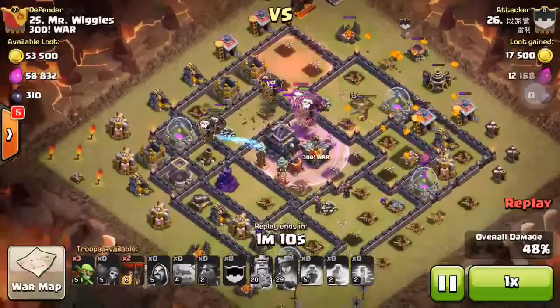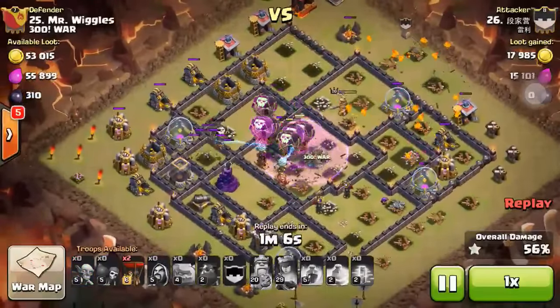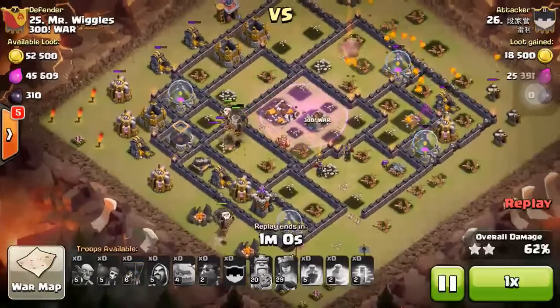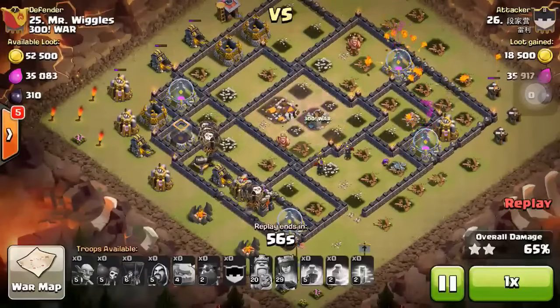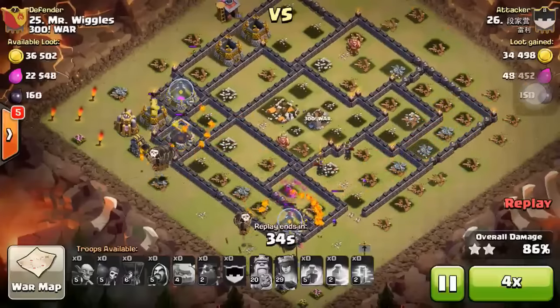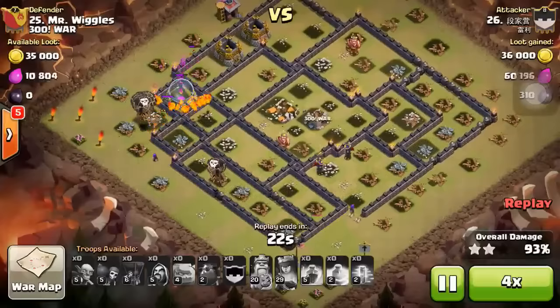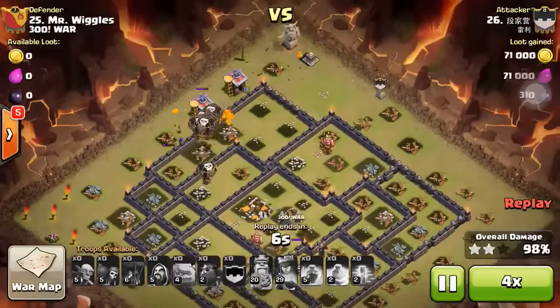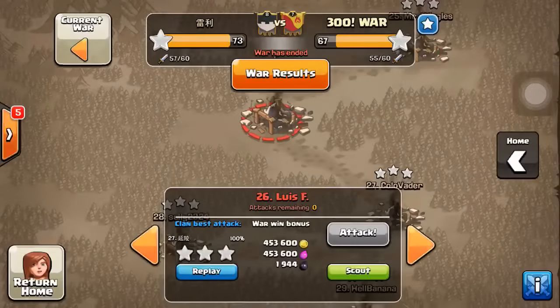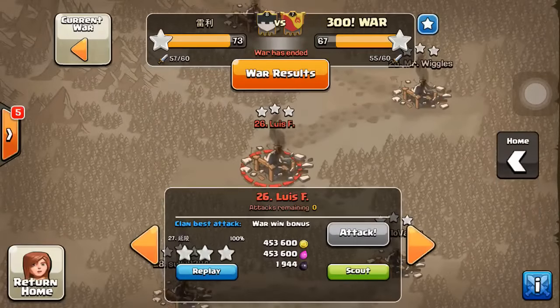I'm kind of tired of the air attack because it's so hard to control. I failed it many times and decided not to use it — they fly wherever they want and it's really not easy. But for TH9, it's a lot easier compared to TH10. That was a pretty good attack. Remember: two balloons per tower — that's the secret for air attack. With the haste spell, it's actually easier for TH9 to 3-star with the air attack.